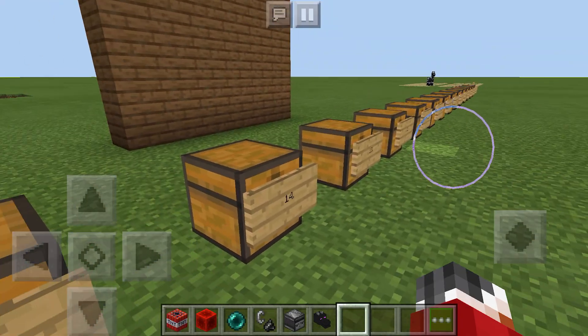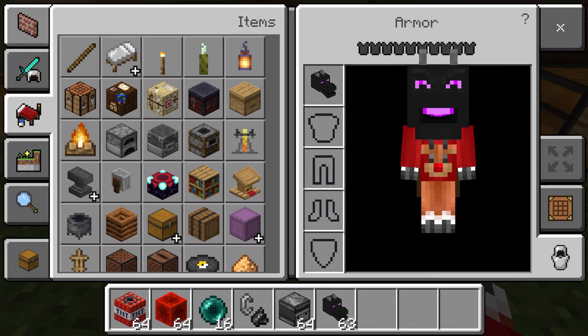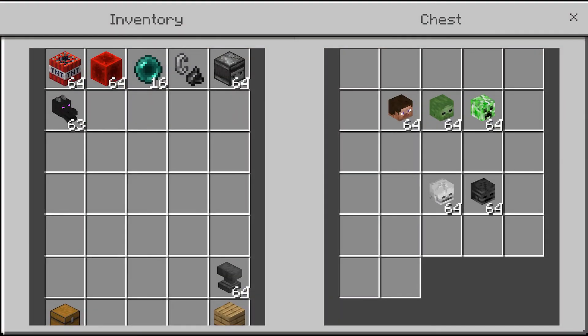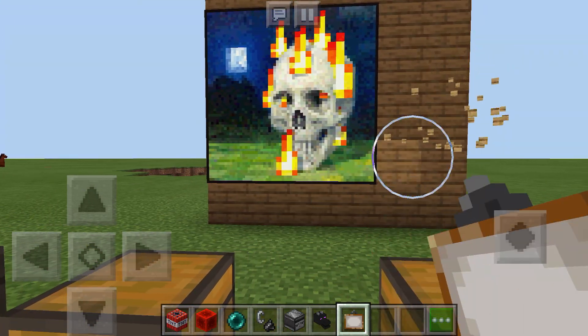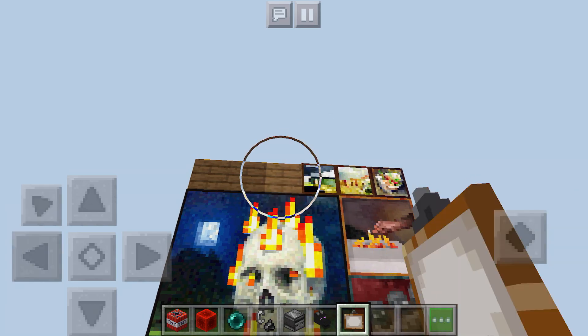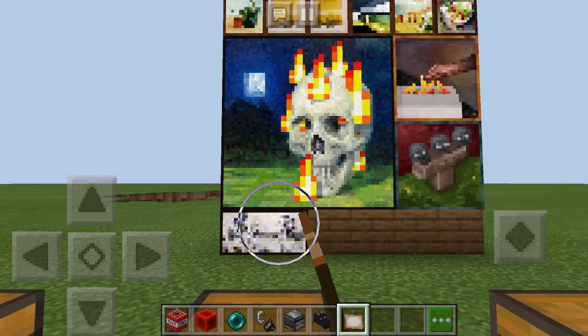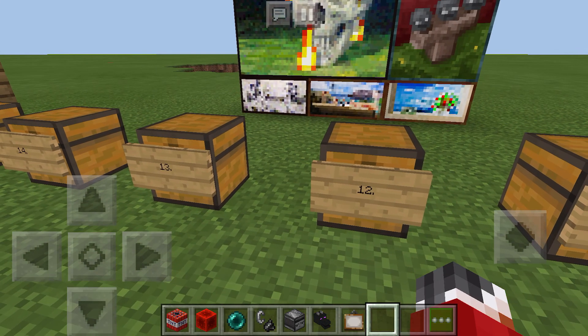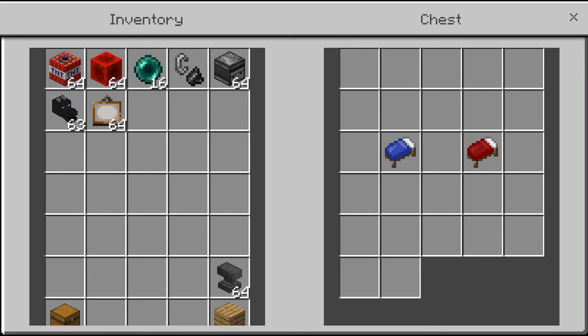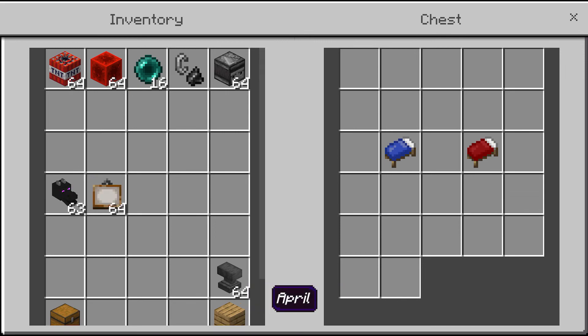At number 14 we have mob heads. My favorite mob head is of course the best one — the dragon head. Look at that. At number 13 we have paintings. Paintings are kind of cool, they're cool decorations — nothing too special really, but they're cool.